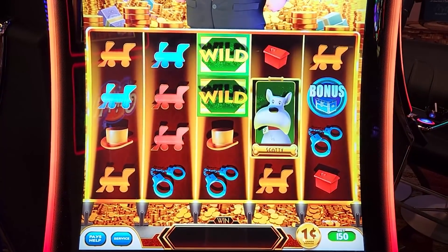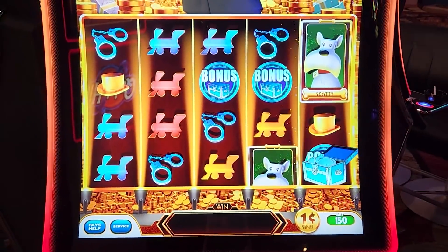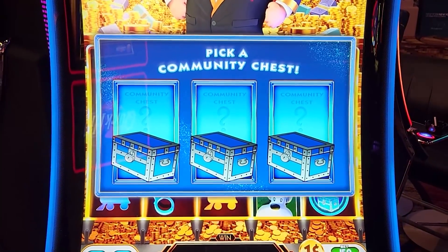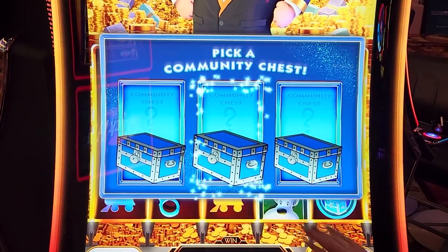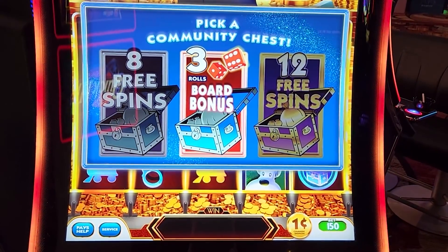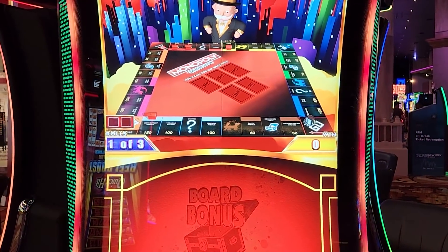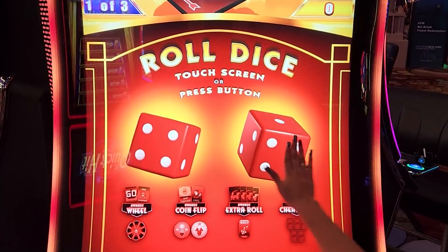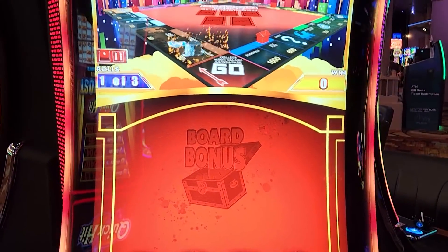Let's try $1.50 bets. It bumped the Minor up to two at $1.50. Yes — you got a bonus! Pick a community chest — left side, community. Touch it again. You get three rolls. Oh wait, which one's better? I think the board might be better. It's like a Monopoly board — I want to pass Go, I want to collect $200! It's like craps.